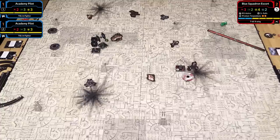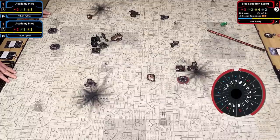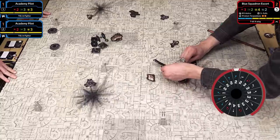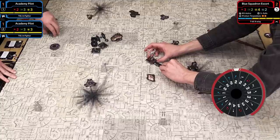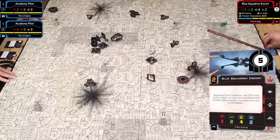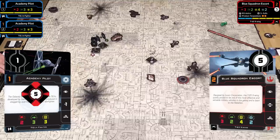Those are my Academy Pilots. Blue Squadron Escort makes a nice gentle bank to the right. There are going to be some shots this round. I will target lock the unfocused pilot who clearly needs to go back to flight school. You can see the target lock token on the bottom of the X-Wing—that's how you signify the target.